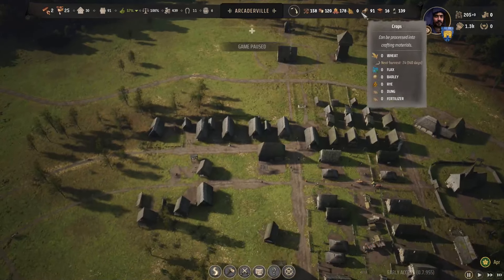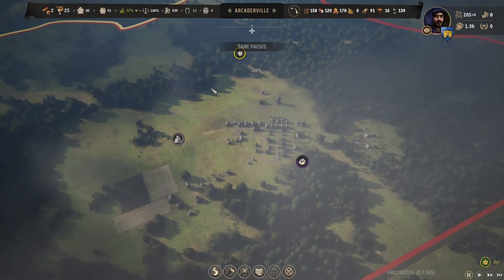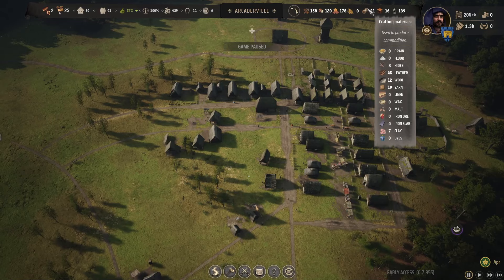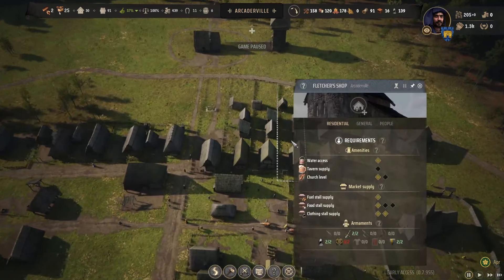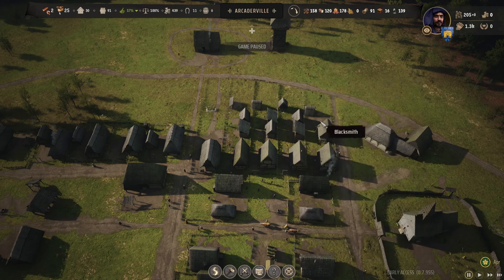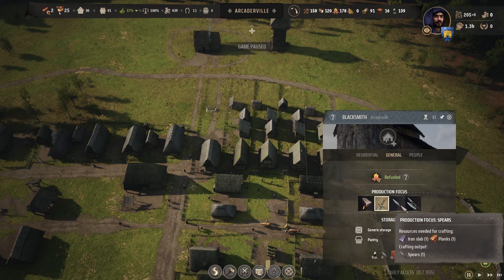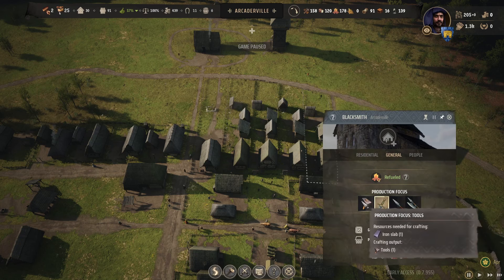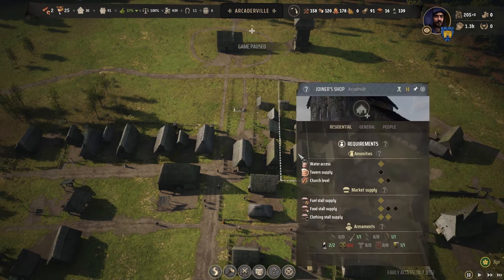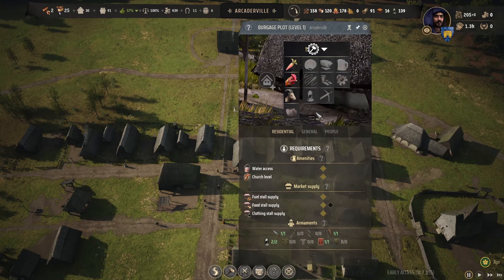Wait — our iron deposit that was there is gone. So there's no actual point having any of that on, so we might as well pause it. Can we see anything? Just planks. We'll pause it for now but that settles it — we need to get the iron quickly.